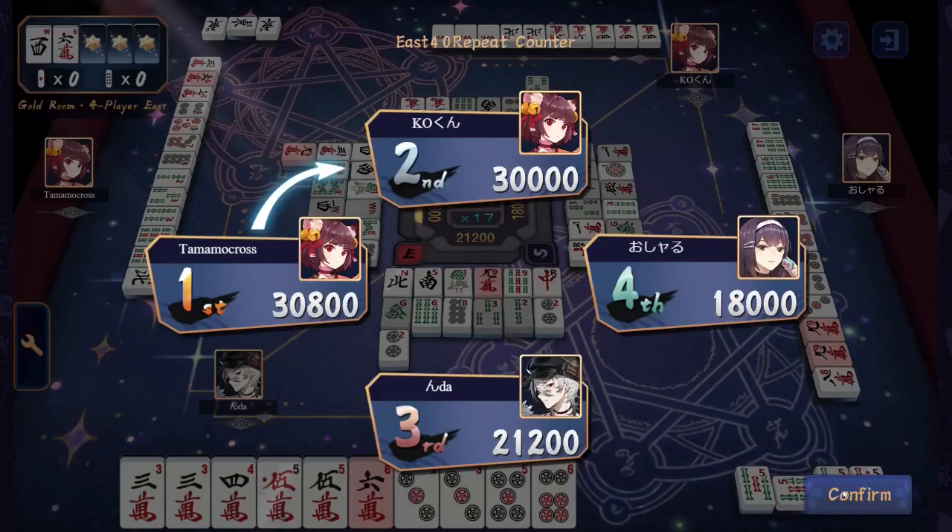Tamamo, you were playing with fire, but maybe you did the math correctly and knew you had 800 points to spare. Open Tanyao — I don't agree with the Khan and you got burned for it. Kayo-kun would still have passed you even without that 7, but you don't need to give him that. You're doing open Tanyao.